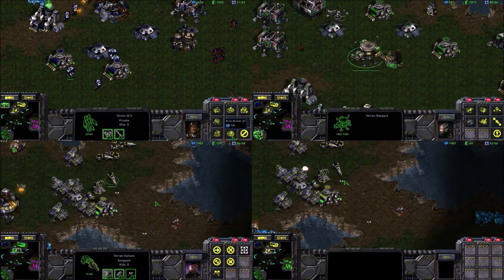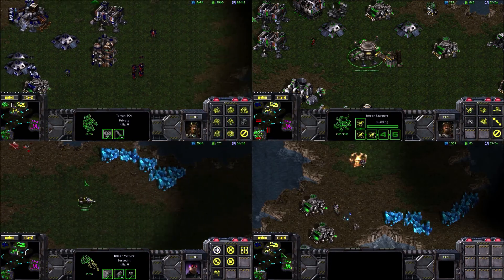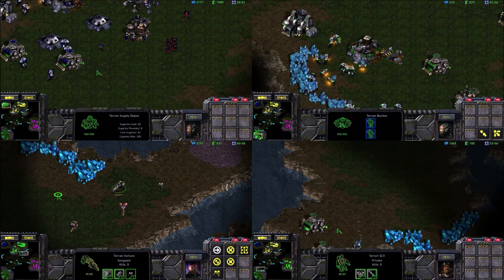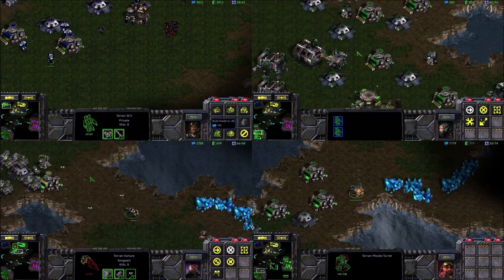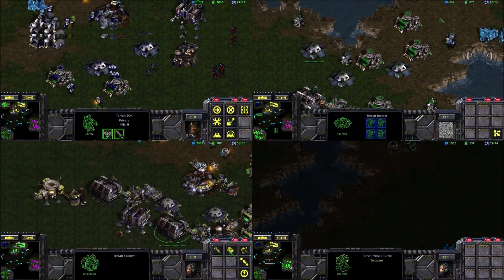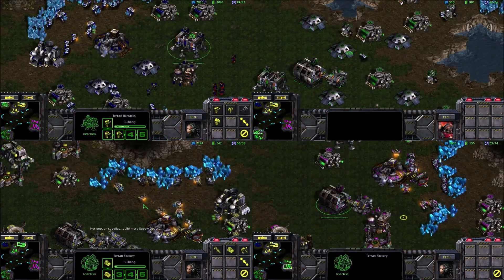This is where I kind of ran into some problems with the spider mines. If I put the spider mines too close to my base, as a unit runs by it'll blow up my guys as well as blow up on my own buildings when the enemy comes close. The hydralisk just led my spider mines closer and closer to my own base rather than detonating, and it eventually got a little bit too close for comfort.